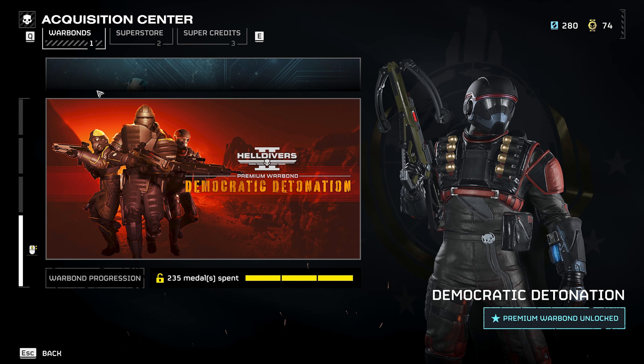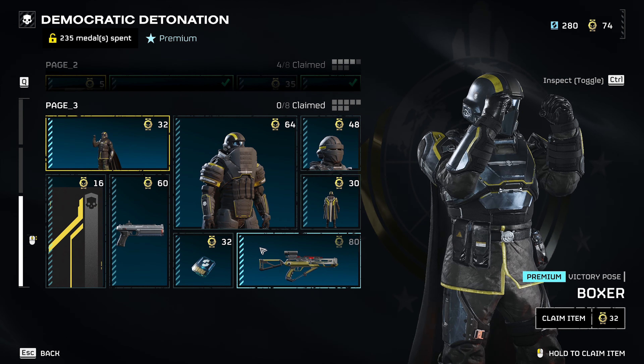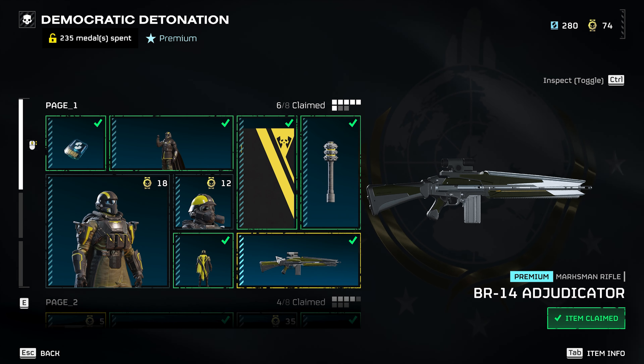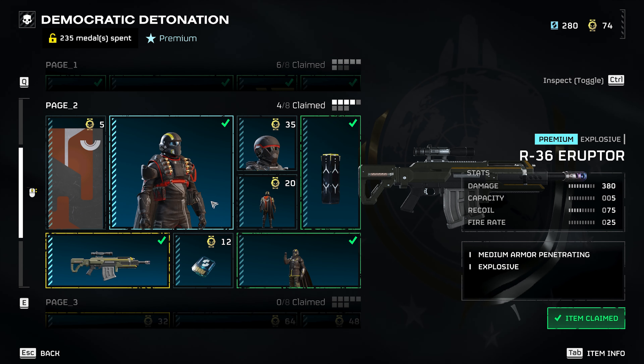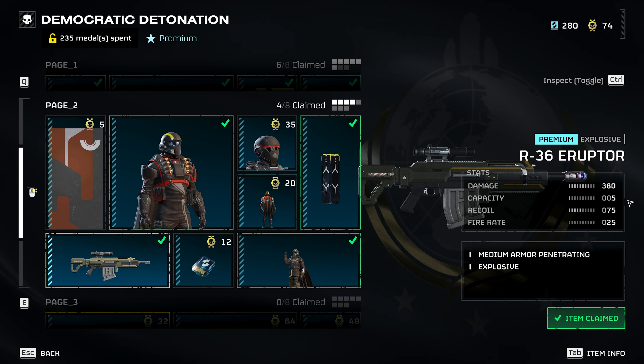What's up everybody, Grim here. Today we're looking at the Democratic Detonation Warbond that just became available in Helldivers 2. I will be eventually doing a video on the Eradicator and the Crossbow, but today we're doing it on the R-36 Eruptor. With damage at 380,